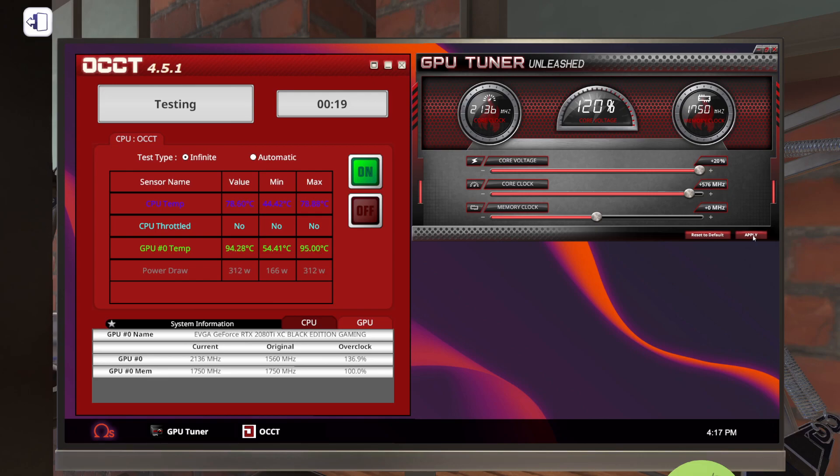We're at plus 576, then 577, then 578. We know 580 crashed, so if it hits 579 that's going to be our max on the core clock — because at 580 we blue screened. So 579 on our core clock is as high as it goes. That gives us an overclock of 137.1% — we started at 1560 megahertz and went up to 2139 megahertz. That is a substantial overclock on an air-cooled graphics card.